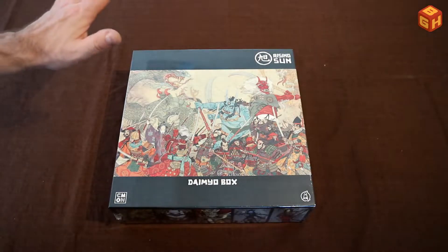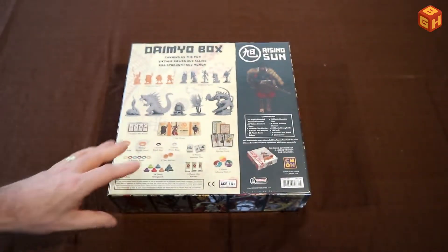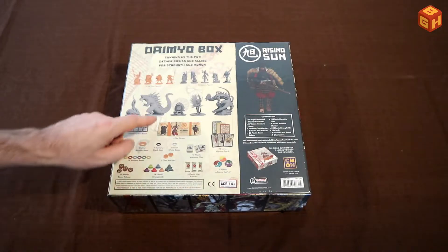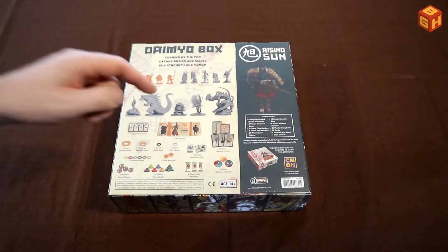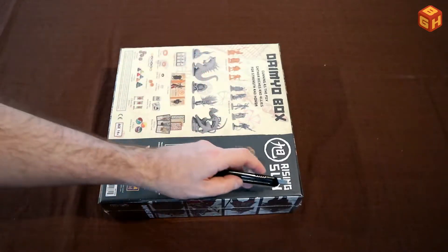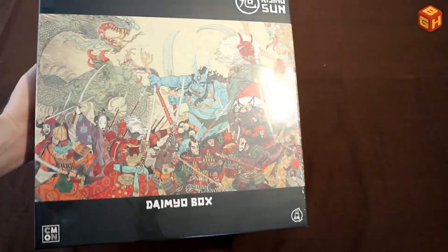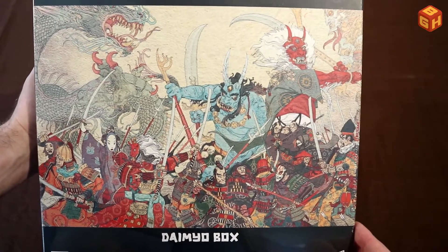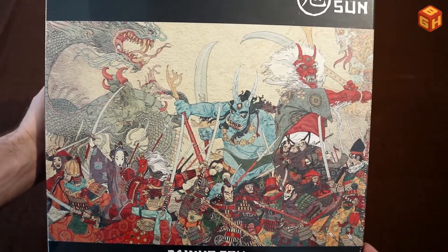And now for the main attraction — the Rising Sun Daimyo Box. This is all the stretch goals from the Kickstarter, so this is a Kickstarter exclusive box. It has lots of cool extra miniatures: a big Godzilla-like kaiju, another dragon, some other monsters, and even an extra clan — the Fox Clan — so we've got a sixth clan, which is very nice. Let's just take a second and look at this cool artwork. That is so cool — looks like a modernized version of ancient Eastern artwork.